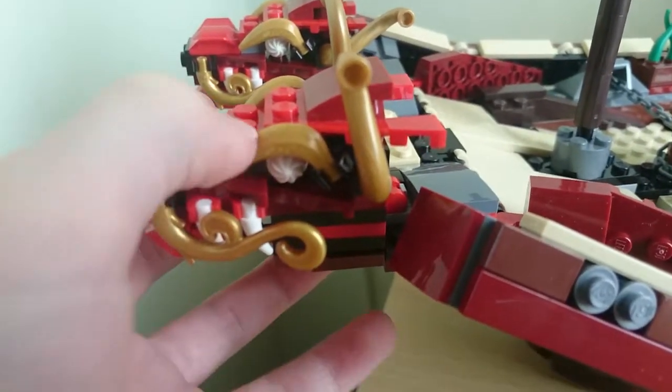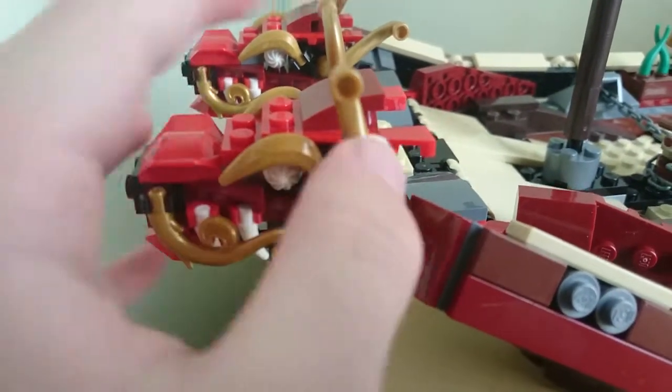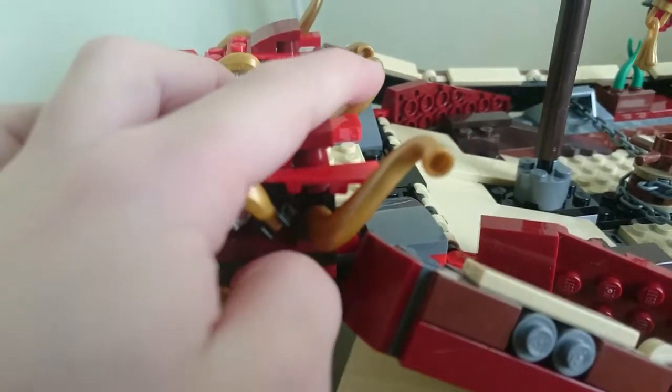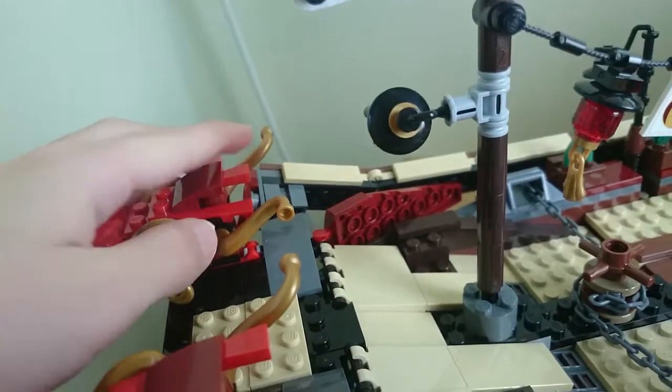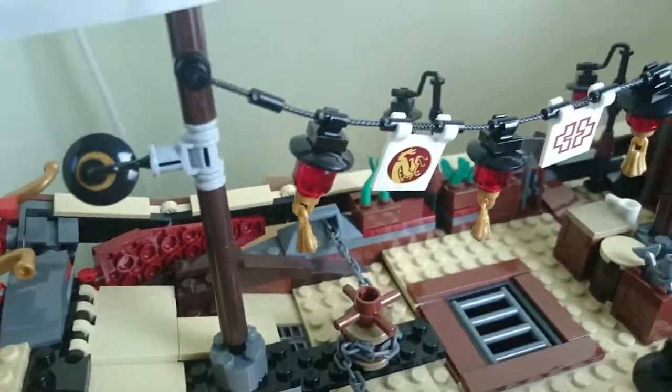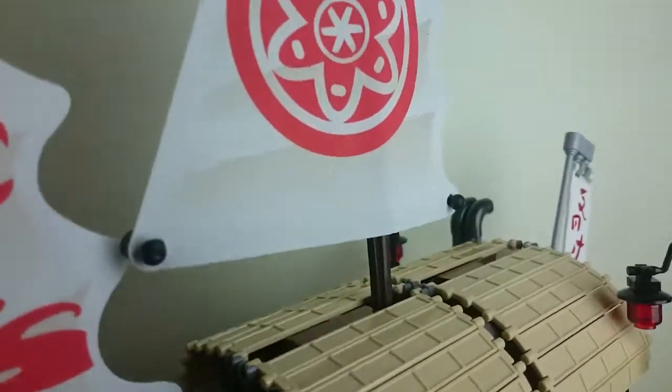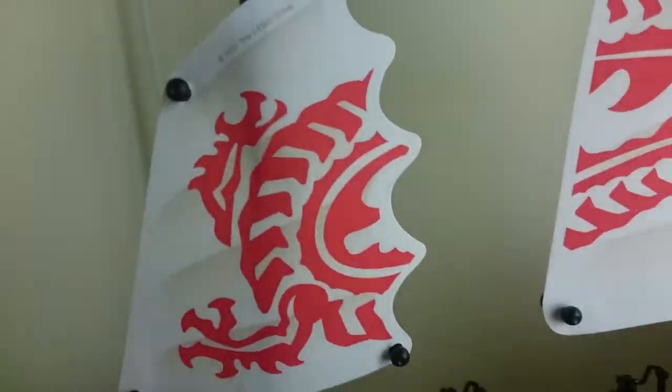There are golden bananas used here, and these swirls — like the ones used for ice cream — all golden. The sails are over here; this one's the tallest. This is 45 centimetres tall and 55 centimetres long. Three sails with dragon detail.